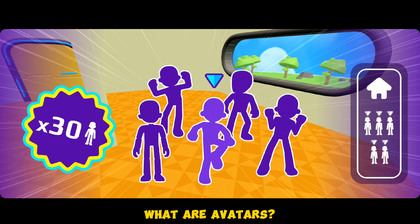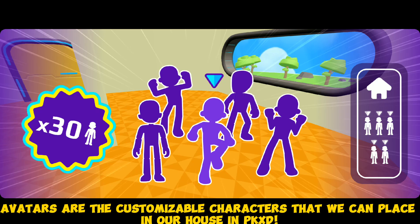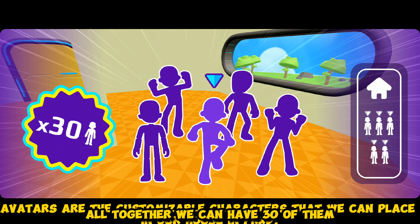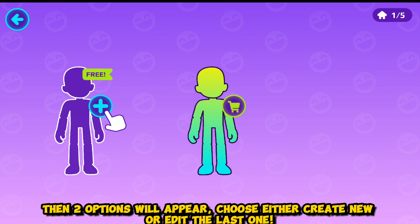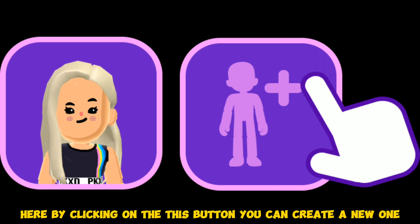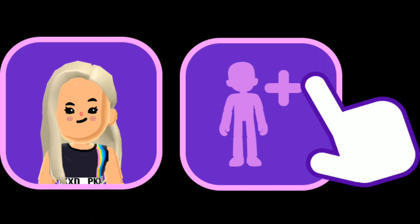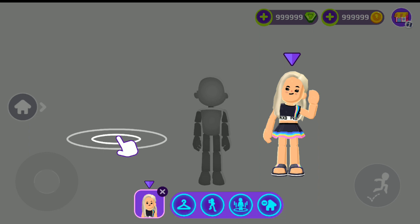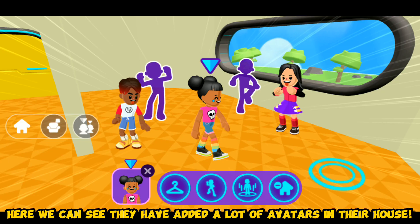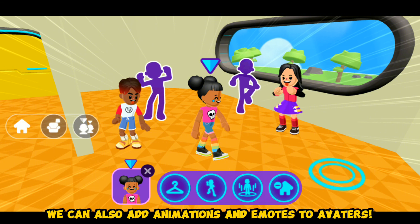The new feature of PKXD is avatars. Avatars are customizable characters that we can place in our house in PKXD. All together we can have 30 of them. You can create an avatar by sliding on the house edit button, then two options will appear — choose either create new or edit the last one. Here we can see they are editing the avatar and have added a lot of avatars in their house. We can also add animations and emotes to avatars.